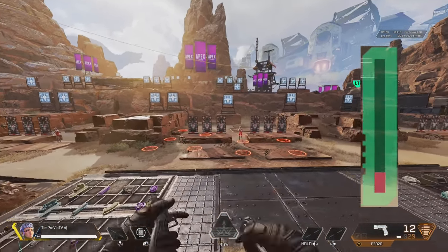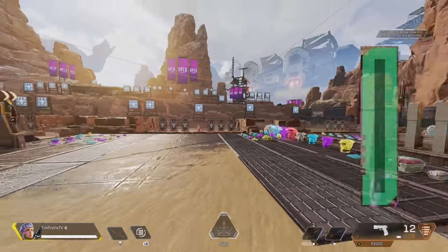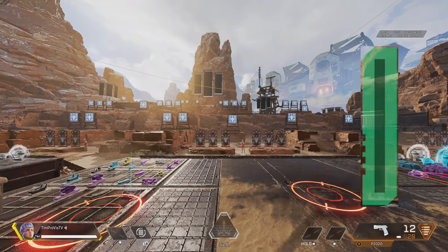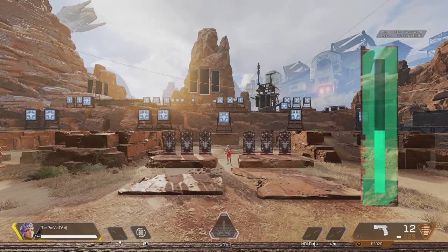Rapidly tapping the boosters can be useful, but at a cost. After you are done using the booster, it takes 7 to 8 seconds for the fuel to start recharging, and a fully depleted fuel bar will take 10 seconds to fully recharge. This means players on empty will take about 18 or so seconds for their VTOL Jets to get a full tank back.